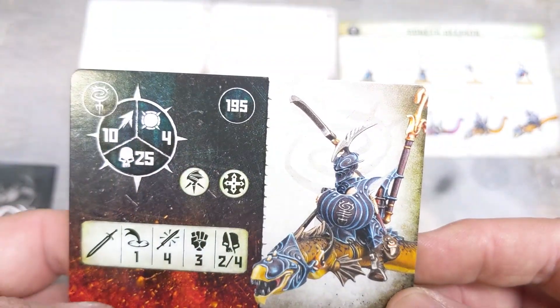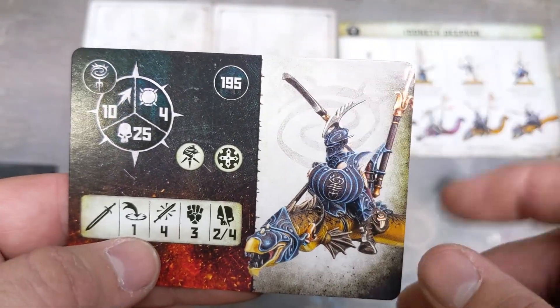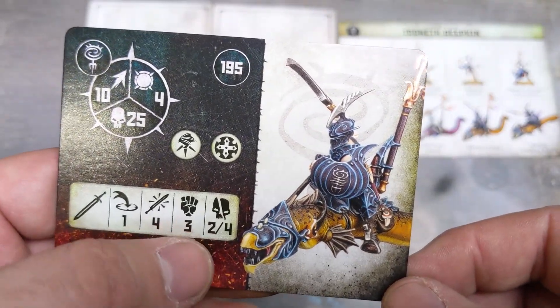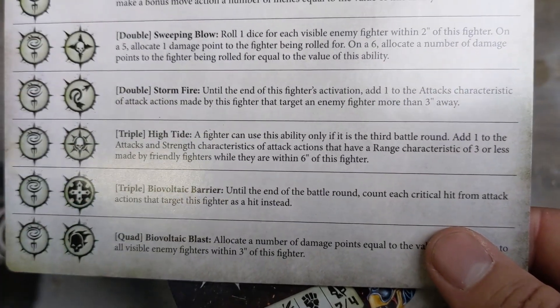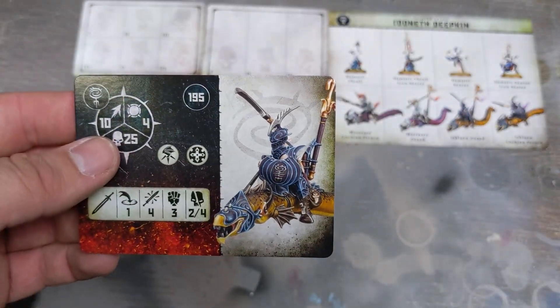The Ishlean Guard has 10 movement, toughness 4, 25 wounds, he's flying, and he's got a shield. One-inch attack with a sword: 4 attacks, strength 3, hit 3, critical 4. He's one of the fighters capable of doing the Bio-Voltic Barrier, which is pretty cool. He's 195 points.